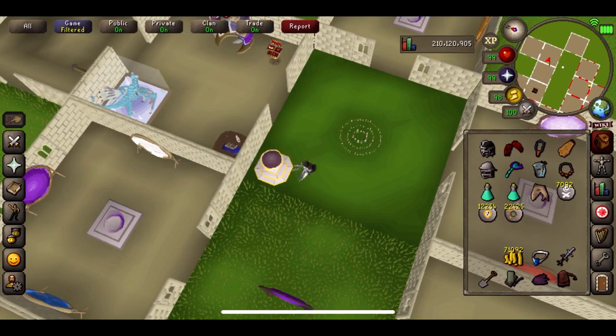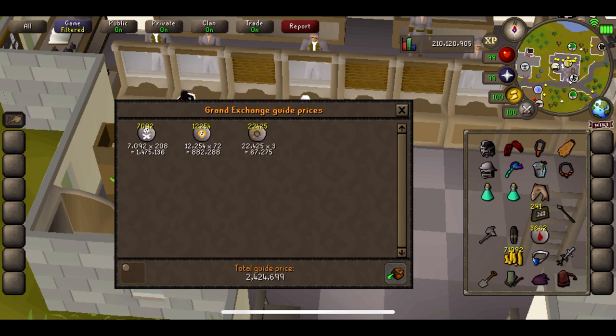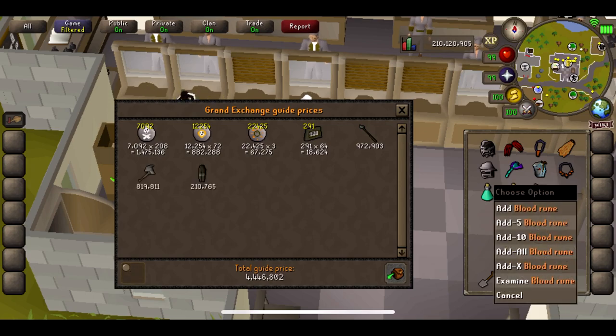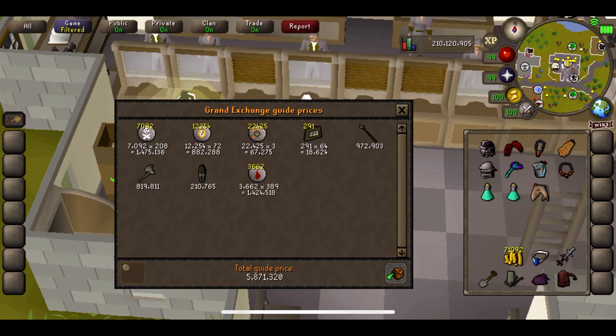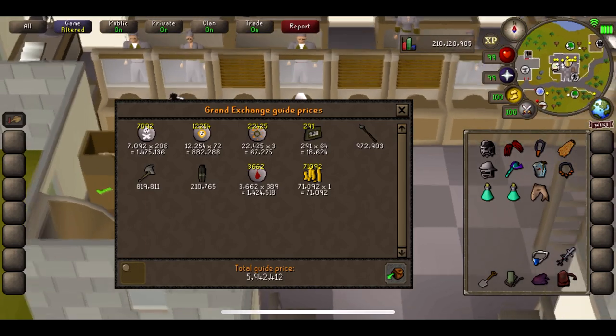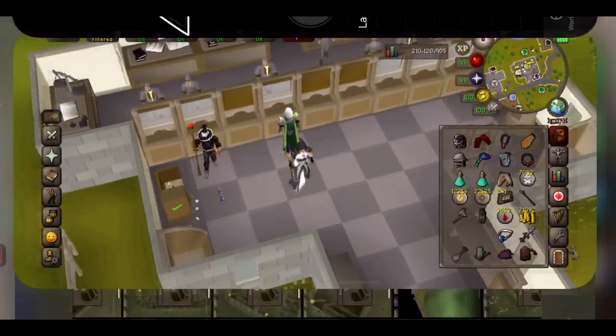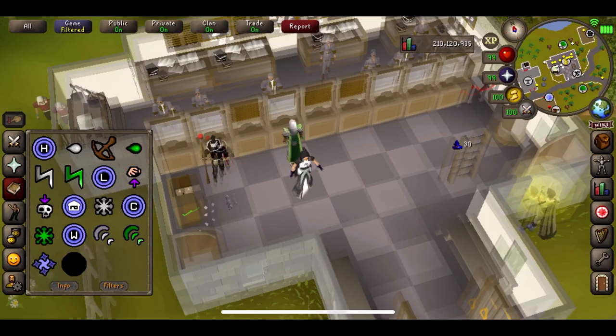Let's get back and do the price check, stop the timer — it's five hours. Going forward I'm not going to screenshot every single chest opening. If I get any uniques I'll get that on video, and then we'll do a final price check at the ten hours, sell all our stuff, buy our supplies, and get our final profit. The final price check for five hours is just under six mil — that's pretty tasty, not too bad.